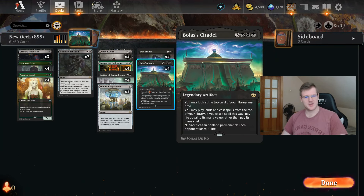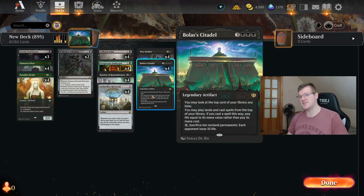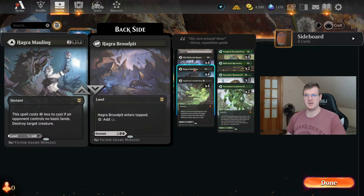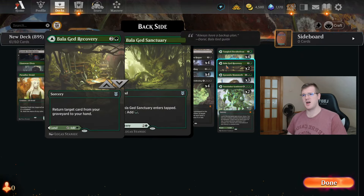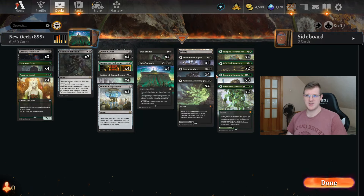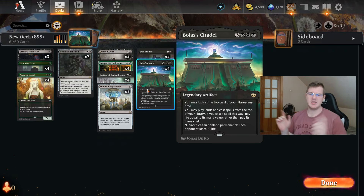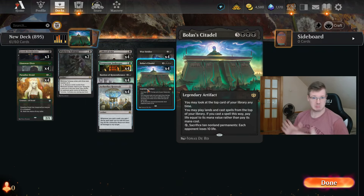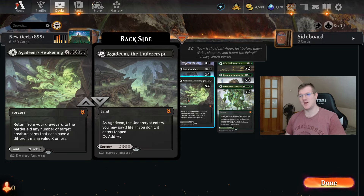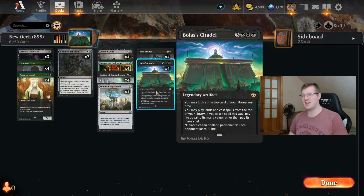Well, it's not actually an Infinity Combo — it's however many cards we have in the deck type of combo — but it almost always gets the job done. The idea is simple: we have the Citadel and we have flip lands, which Wizards does not count as lands for some strange and interesting reason. With Bolas Citadel you can play cards from the top of your deck, and lands are normally annoying, but with flip lands they're suddenly not a problem because you can just play them and get instant value.